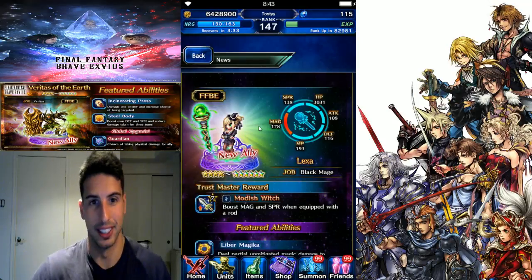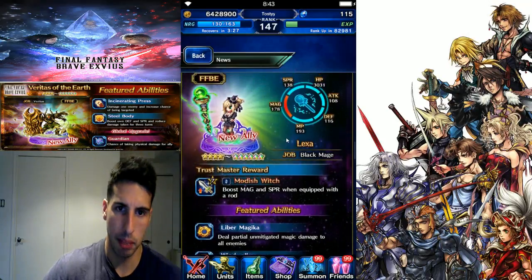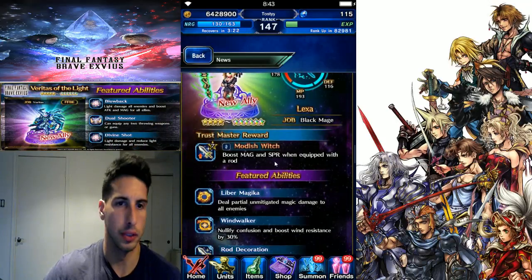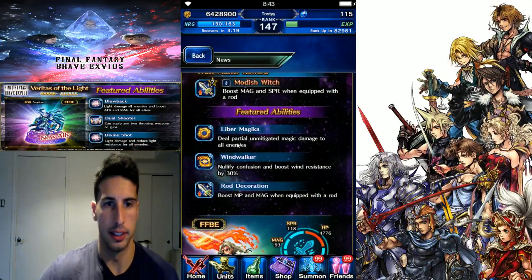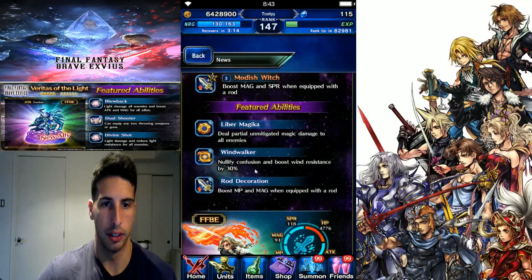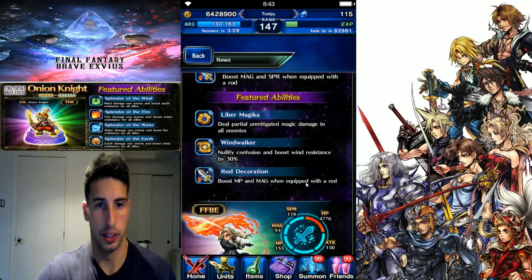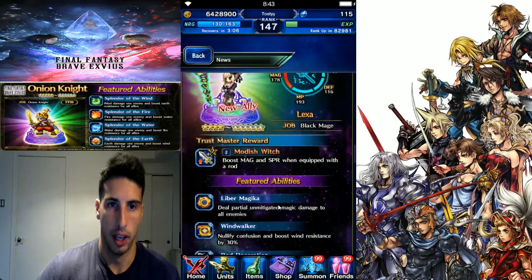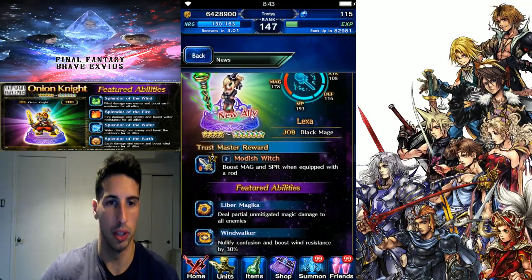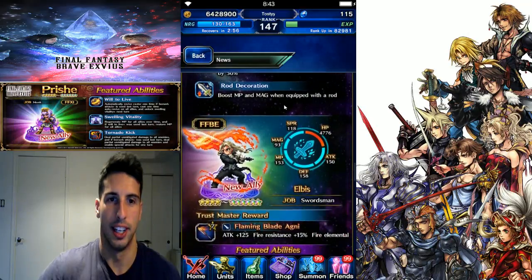We'll cover the full unit review maybe on Friday or Saturday, and you guys will see how good he really is to help your team survive. Then we have our black mage Lexa - 178 magic, which is not bad. Her trust master boosts magic and SPR when equipped with a rod. She has Liber Magica: deal partial unmitigated damage to all enemies. Wind Walker nullifies confusion and boosts wind resistance by 30. Rod Decoration boosts MP and magic when equipped with a rod. She looks really cool.